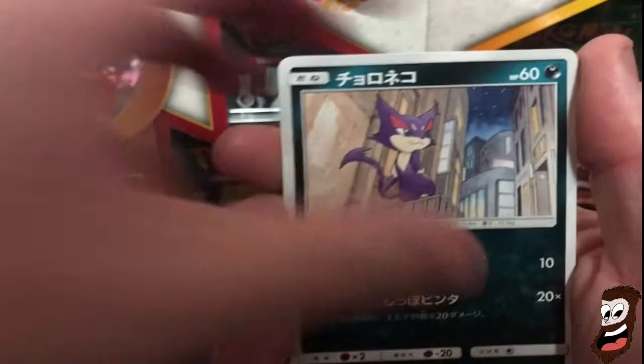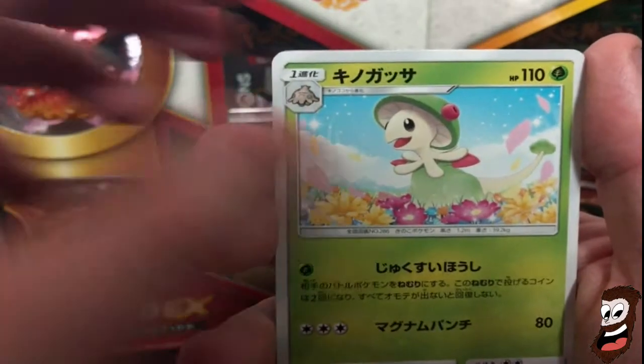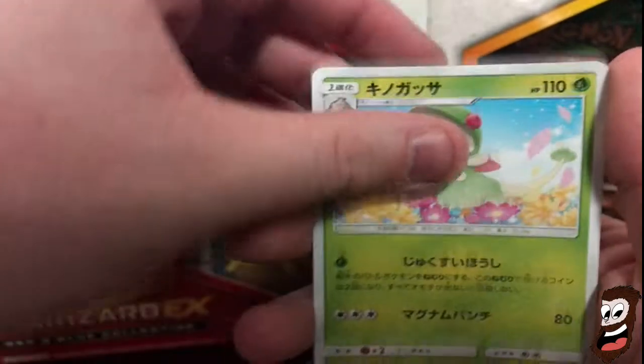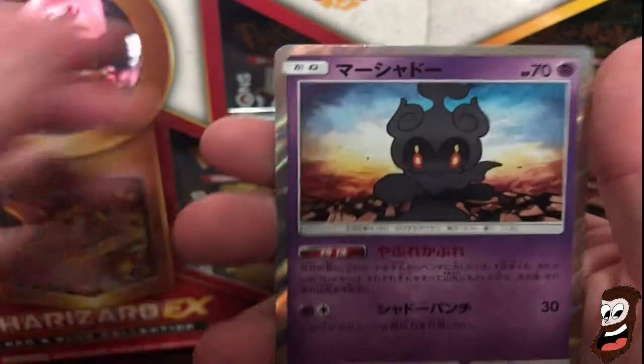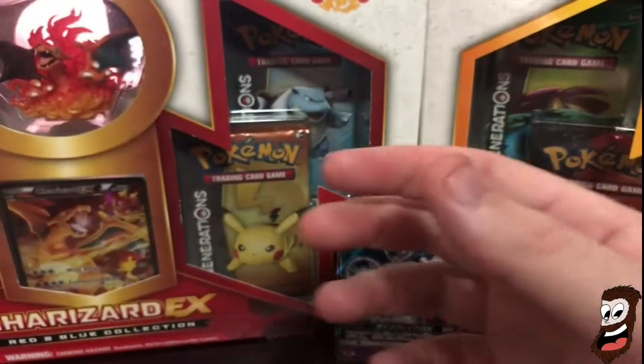Nice little trainer card. Voltorb. Nice little Marshadow - that's sick. Very nice. You can't beat that Mewtwo though. That is a nice Mewtwo.